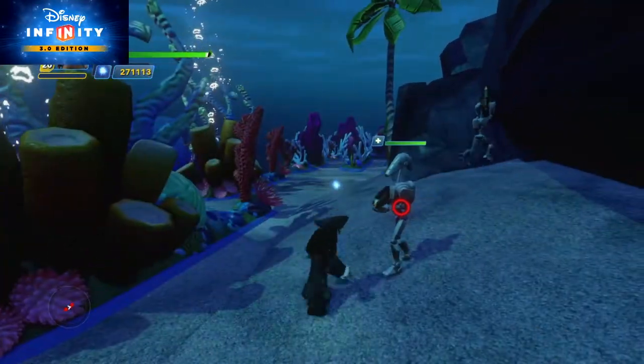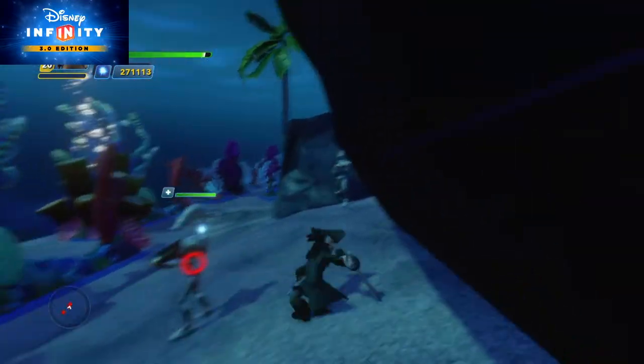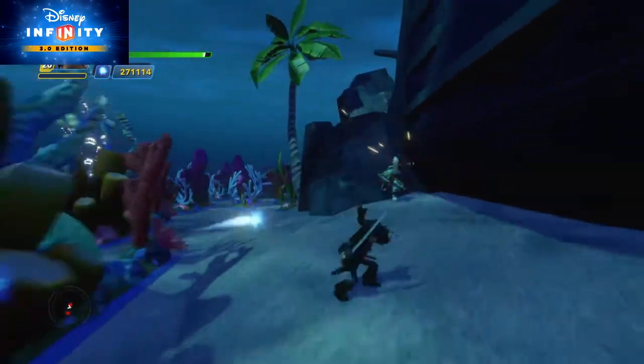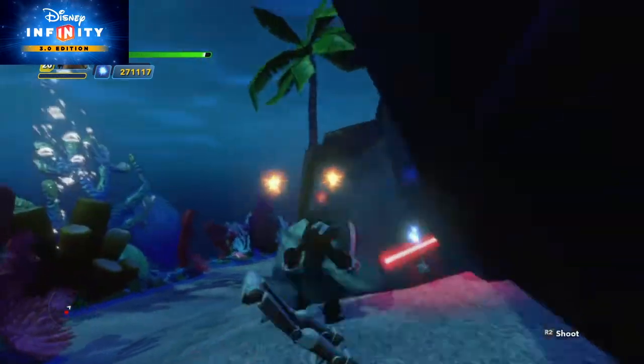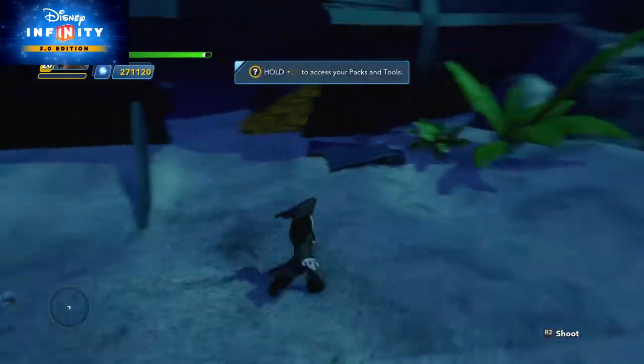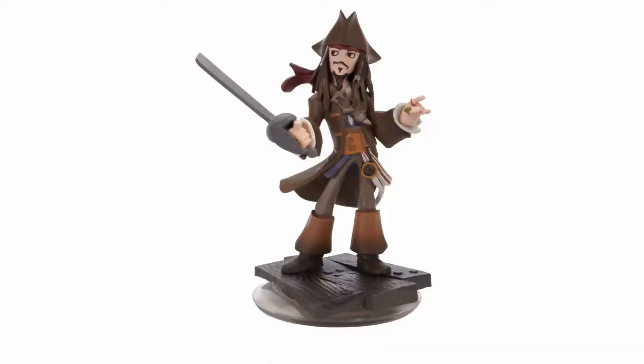Right now we're going to see how his holding down triangle attack works. As you just saw, it has enough to one-shot any of the B1 battle droids. And that will conclude today's episode of Remember Disney Infinity.